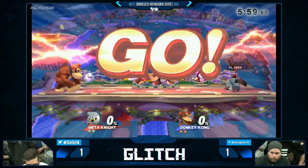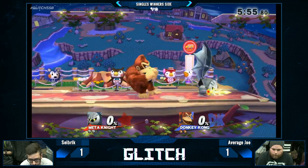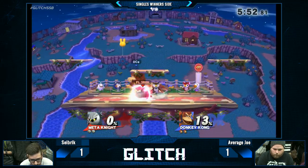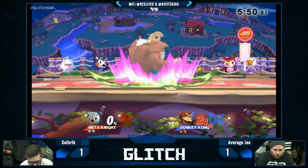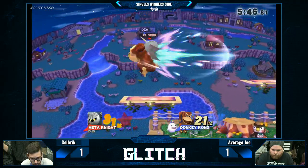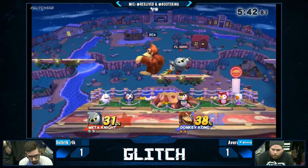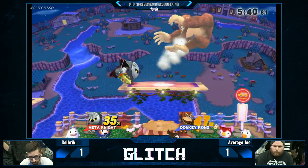And it also has those short side blastzones so the back air could kill early. Let's see what happens. It's going to come down to who gets the first hit — one of these guys gets 50 damage based on one hit. This is so big. Gets a down throw — doesn't get the pivot up air. Up B to grab, and he doesn't get the up air this time. The platform messed it up — the platform got in the way. The reverse jab.